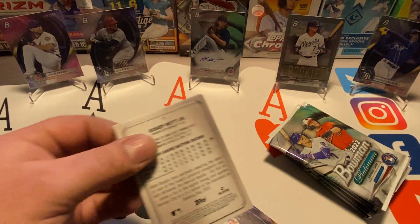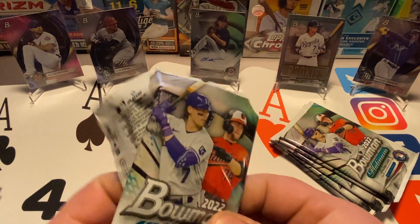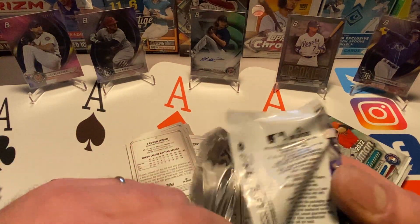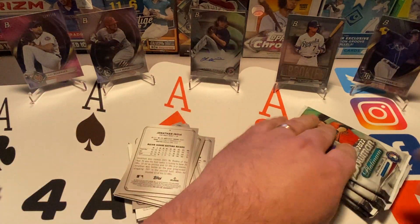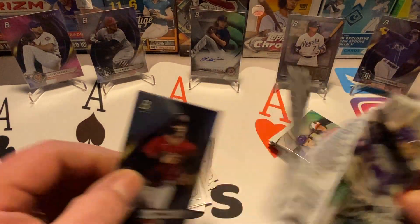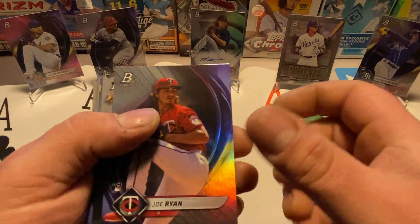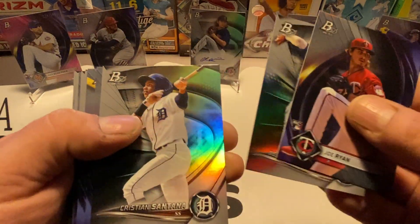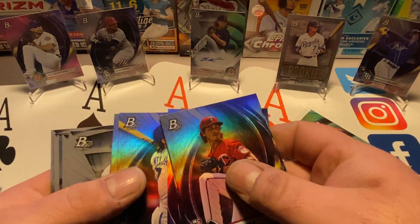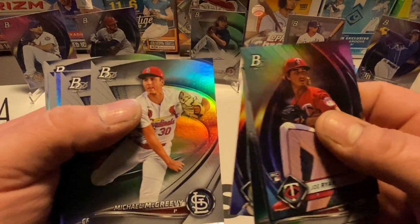Some of them open easy, some of them don't. Let's do a few packs here at once. Bobby Witt Jr. base rookie card — that's nice. J-Rod, Julio Rodriguez — that's very nice, the top rookie of this year's set.